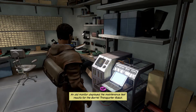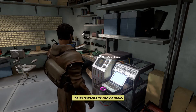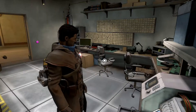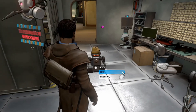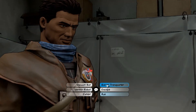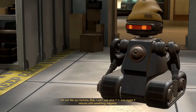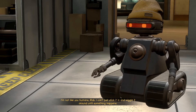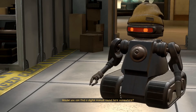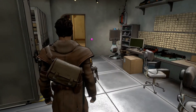An old monitor displayed the maintenance test results for the barrel transporter robot. The text referenced the robot's E-manual. Come on then, Joey. Hey Joey - barrel transporter. Any luck reprogramming that transporter robot? I'm not like you humans - I can't just stick it in and wiggle it around until something happens. Maybe you can find a digital manual around here somewhere. I found it! I have found it.